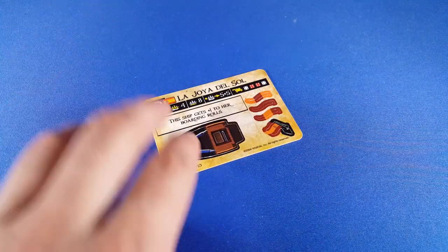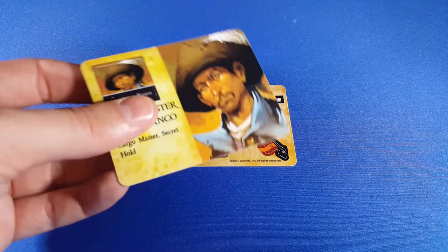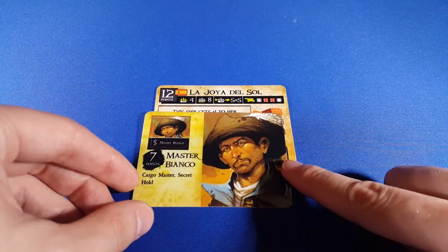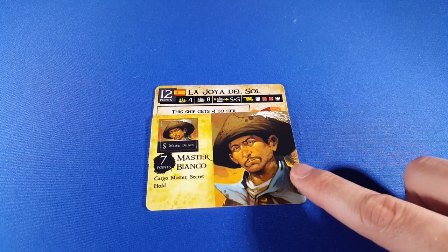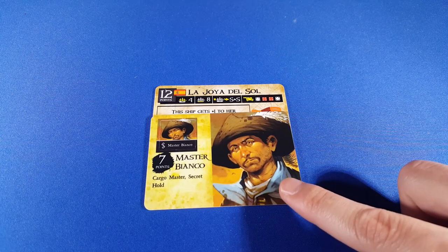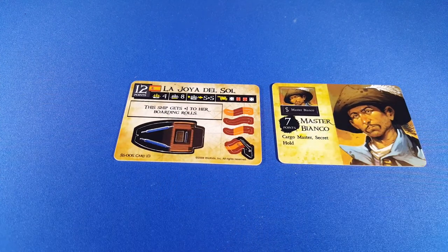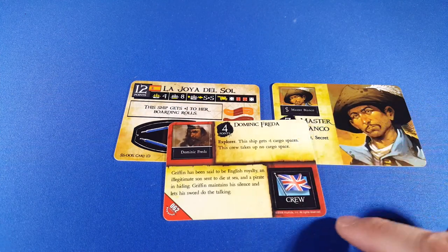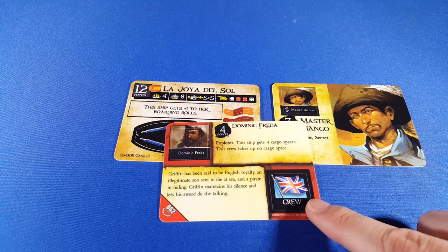The winner for the most cargo spaces on a regular ship is La Hoya del Sol — a 12-point Spanish main ship with eight cargo spaces. Its cannons are terrible but it moves pretty quickly. Because the Spanish also have a named Cargo Master, Master Bianco, you can put him on another Spanish ship, which allows other Spanish ships of the same nationality to get plus one cargo space. So we're up to nine. Then you can add Dominic Freda — he gives plus one cargo space, takes up no cargo space, and he's an explorer.